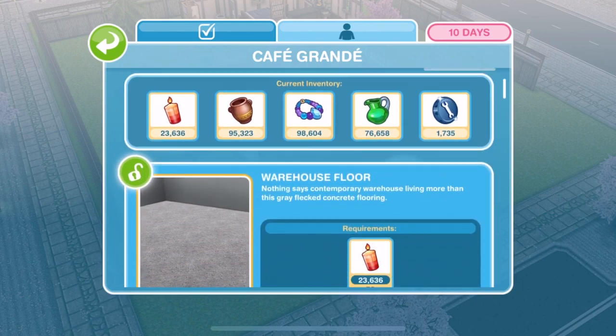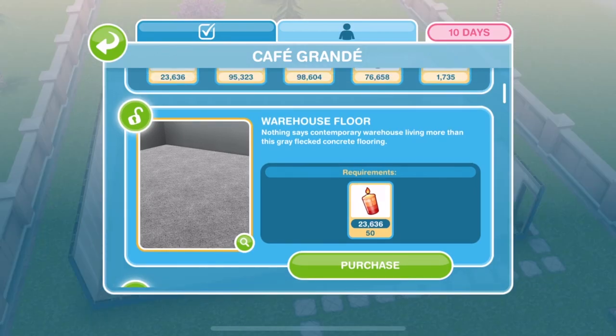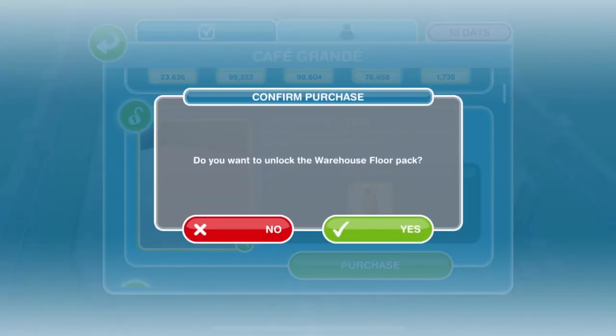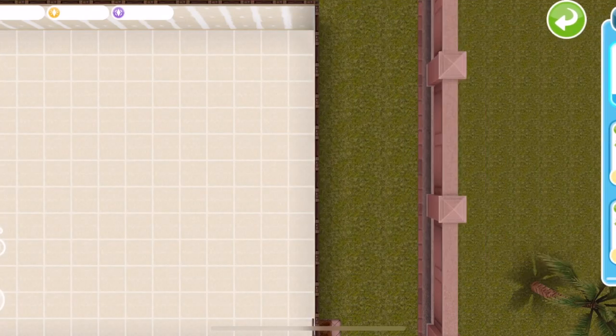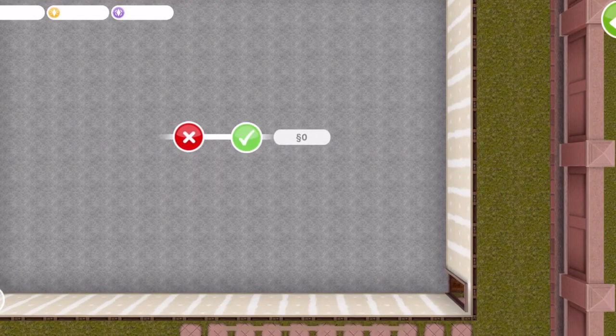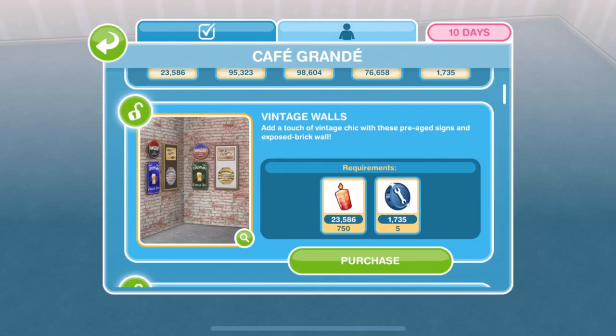We're going to go through and unlock all of the prizes, and I'm going to show you how much Arts and Crafts items and Constructor Coins it's going to cost to unlock each one. The first item you can unlock is the Warehouse Floor. As usual, you get the first one for free with all of these items. Once I've placed it down, you'll be able to see the price for subsequent ones.